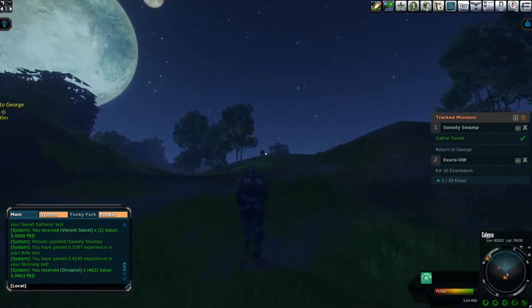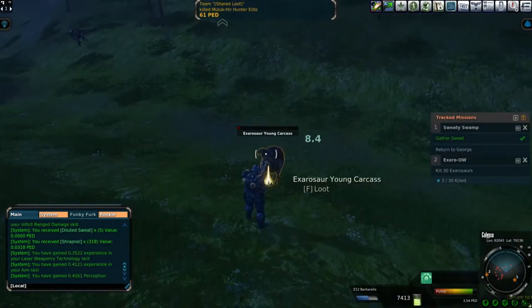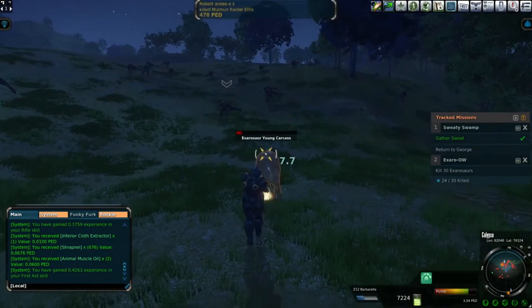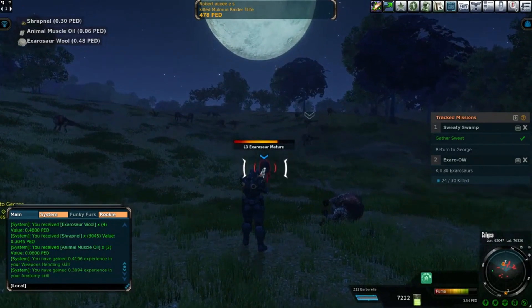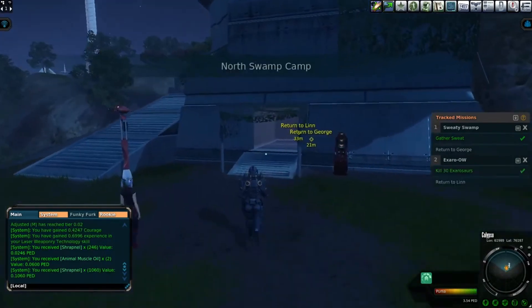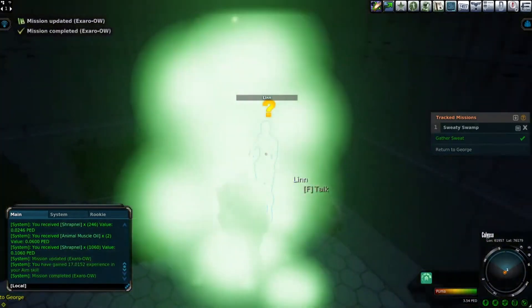I move on to the second task, for Lynn. This is where things got interesting — the third Exorosaur dropped something worth .5 PED, another one .2, .4, and so on. These were some of the best drops I had gotten hunting so far. I finished the quest and headed back to turn them in. Lynn rewarded me with experience to the aim skill, and George gave me experience to the sweat gatherer skill.